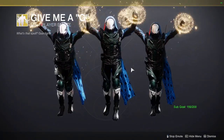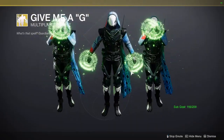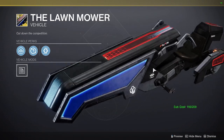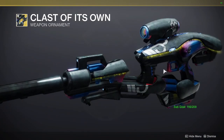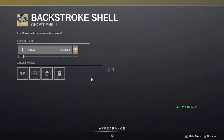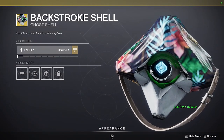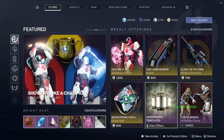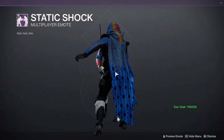In the weekly offerings, we have the Give Me a G emote, the G Lawnmower, the Vex Mythoclast ornament - that's pretty sick - the Backstroke shell, and the Static Shock emote.